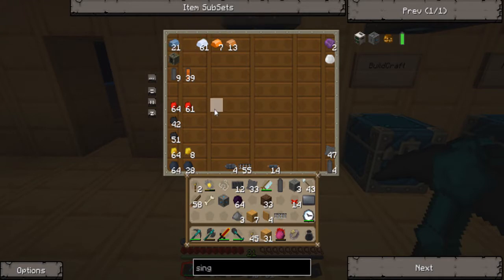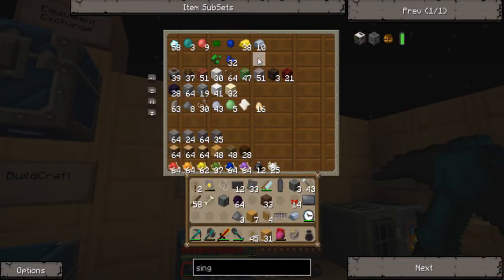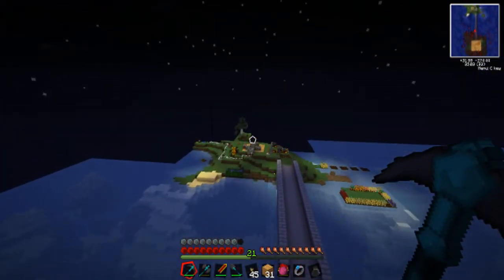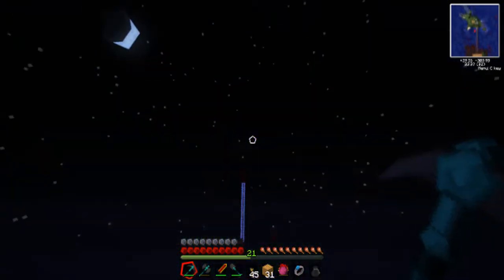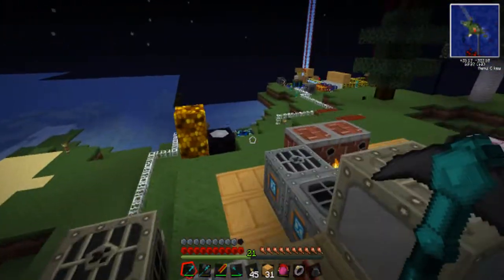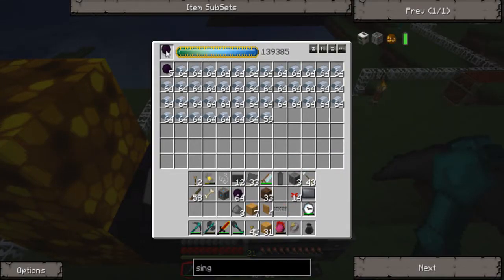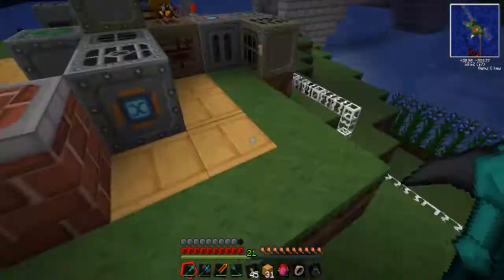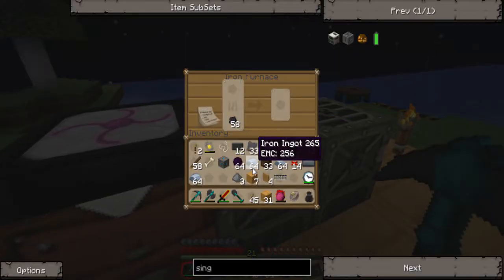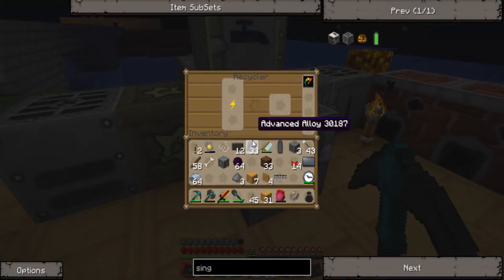Actually, I do need to make more refined iron. Let me pop over here real quick. That should be a good amount of water, at least enough to last for a while. Anyways, let me condense some iron — two sticks — stick that in there. Actually, I'm going to take a stack and also put it back in that chest.